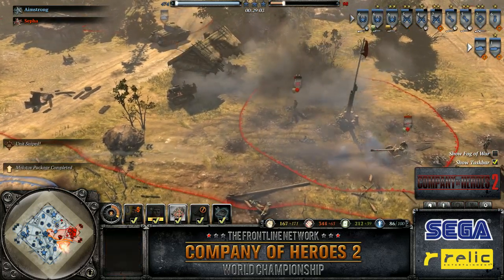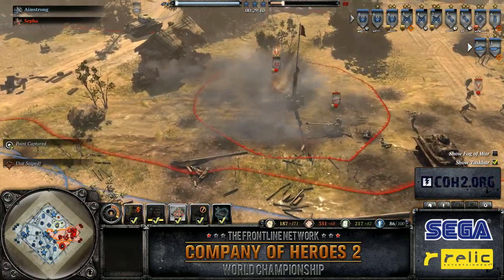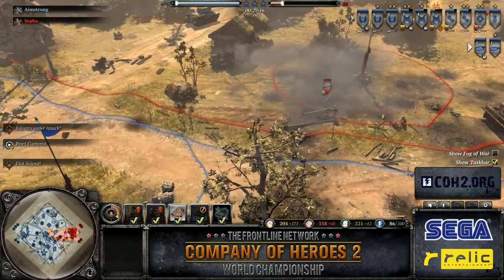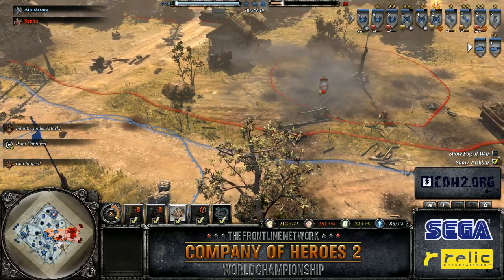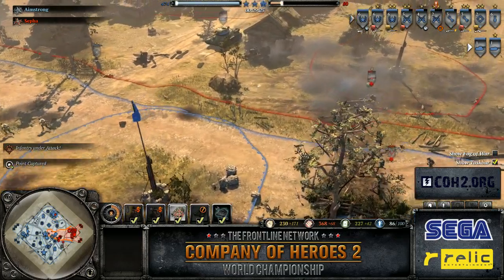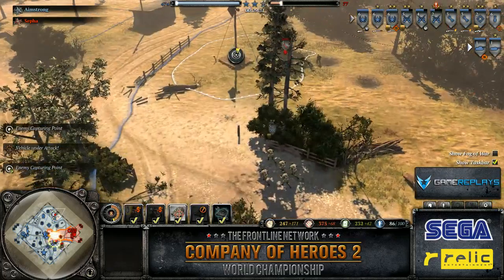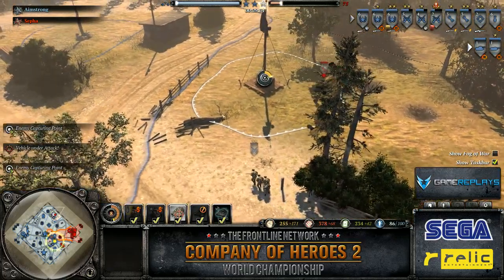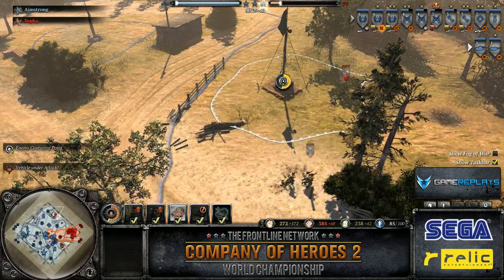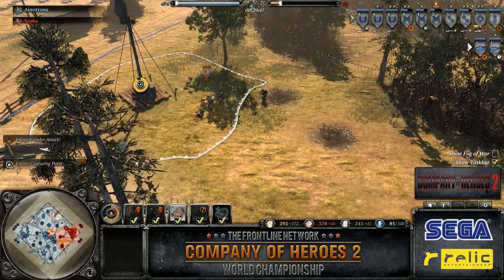We do have a conscript squad down to three men after this German sniper, and he is forced to retreat. The conscripts don't get a lucky headshot on that retreating German sniper. But Sefa is extremely contained in his base. That 120mm mortar is just constantly laying down fire. Amstrong's army is just growing and growing — three guards, three conscripts, all the initial conscripts still alive, both initial combat engineers still alive. That's a feat in itself. Almost has enough for another T-34-85, which I imagine that's what he's going for.